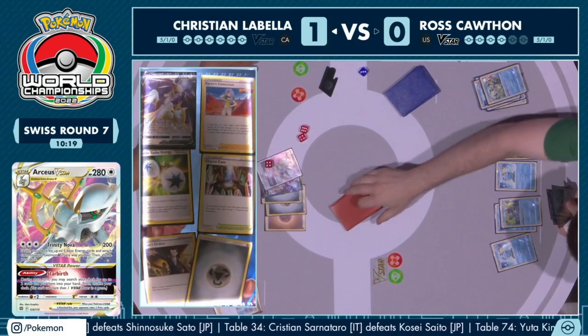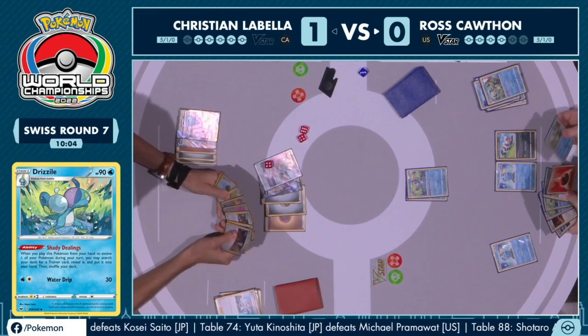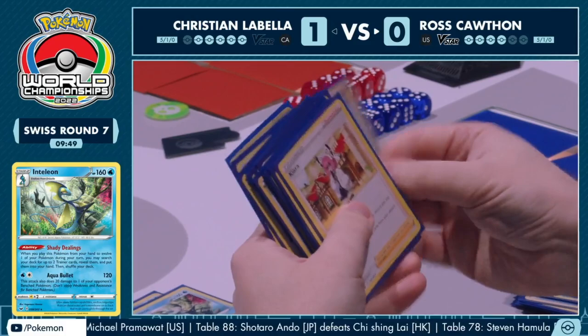Maybe just stacking hand for the following turns — not seeing any sort of disruption cards from Ross, probably not going to see them because Ross kind of stacks cards in hand. Maybe just thinking, let me line what I need up and also thin the deck so that the top card drawn at the start of the turn is potentially something even better. Ross evolving into Shady Dealings Inteleon, able to draw out two more Trainer cards from the deck.